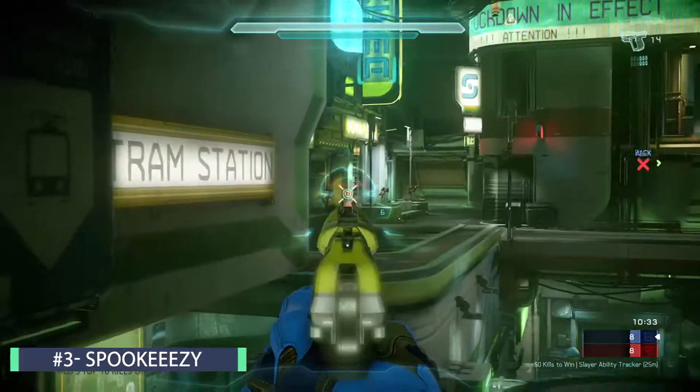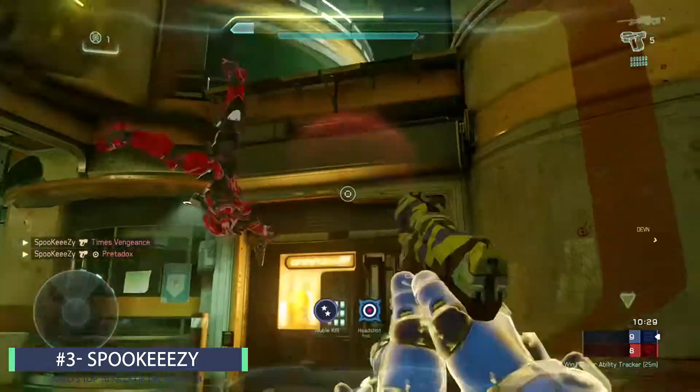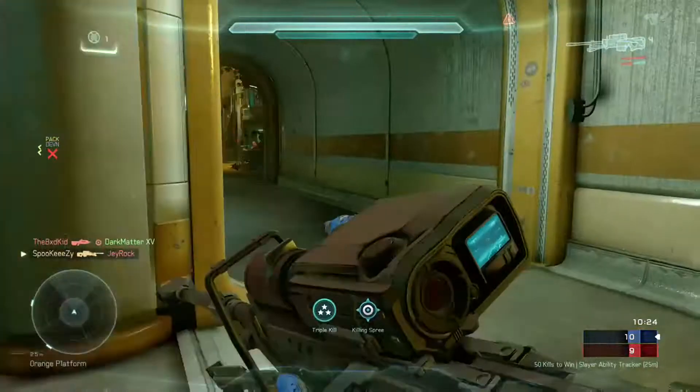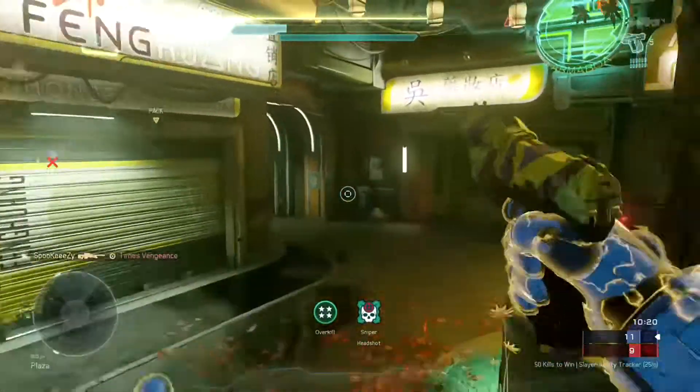But coming down to the wire here at number 3 player we got Spook Easy getting the first kill here with the pistol. The sniper pistol combination there for the double kill. Moving back up to the top glass, listening to some call outs. There's the body shot to pick up the triple and the killing spree. And then in the yard he's going to get a very nice reaction shot there to pick up the overkill. What a clutch play there.